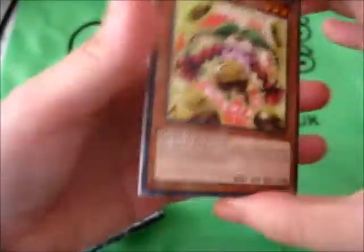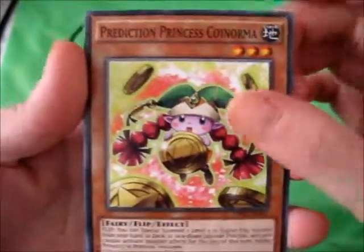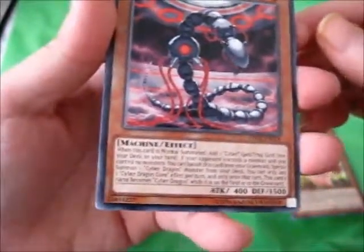We got Prediction Princess Coinwarmer and Cyber Dragon Core, which I don't think I actually have either, so that's cool.